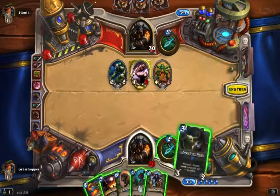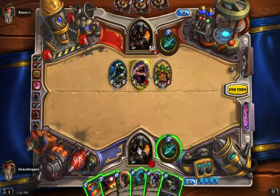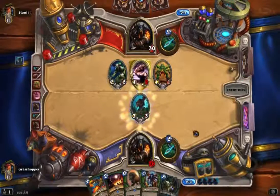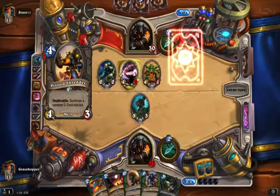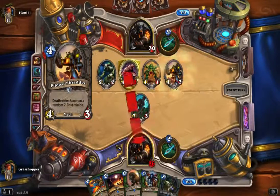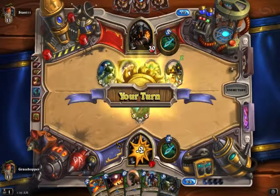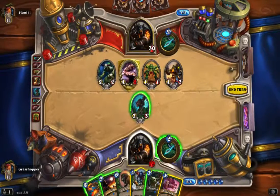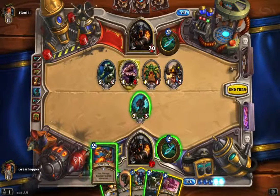The Infested Wolf is actually pretty decent here. Wolf or the bow — I think the wolf is better. If he doesn't trade, I can use the Houndmaster. He has a much better draw than me, so that's a little bit scary actually. We have five mana so we could shoot.